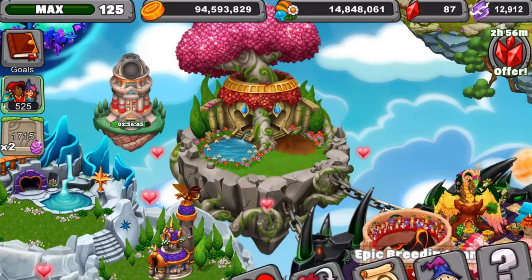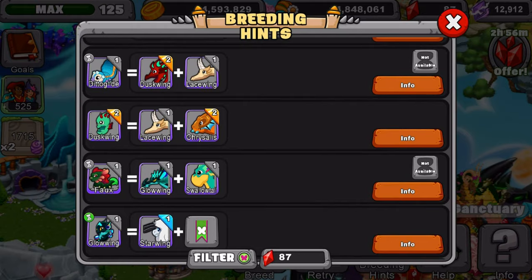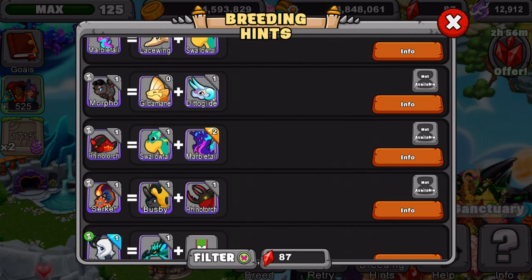So today we will teach you how to get Rhino Torch. Let's get started. First thing you need to do is go to breeding hints — I'm actually gonna show you the breeding hints. After that we want to go down to that butterfly, and we're gonna scroll on down until we see Rhino Torch. I love how its name is too simple to say.